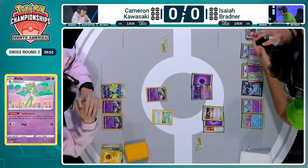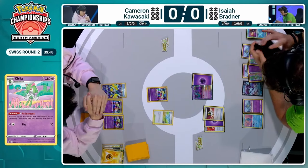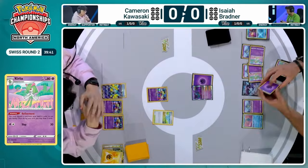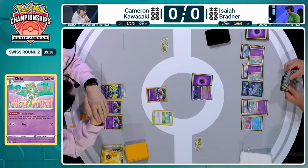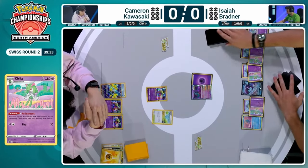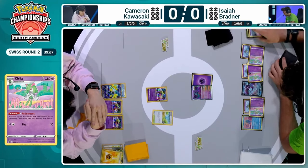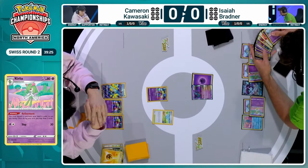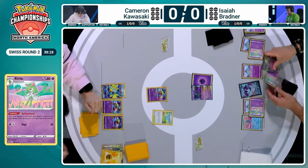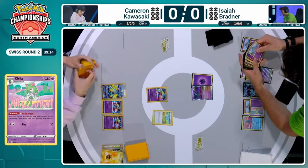Gardevoir is sort of like a bullet train — as soon as it's fully set up, it's so hard to deal with. Once you get those psychic energies into the discard pile, Gardevoir EX can use Psychic Embrace, bring them out onto your field, and utilize damage counters against your opponent. That is huge in this matchup, and there are so many single-prize attackers you can use as well. Isaiah Bradner is going to be looking to do that. We now have three Kirlia on the bench, they've all drawn into additional cards, and one of them is now evolving into Gardevoir EX. We're going to start getting that bullet train going.